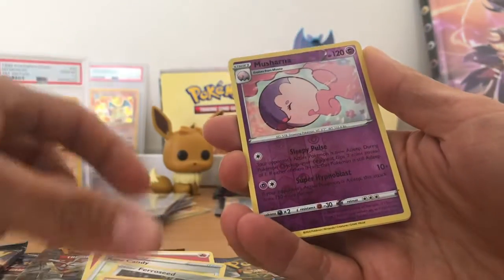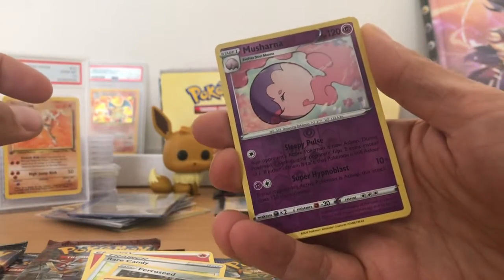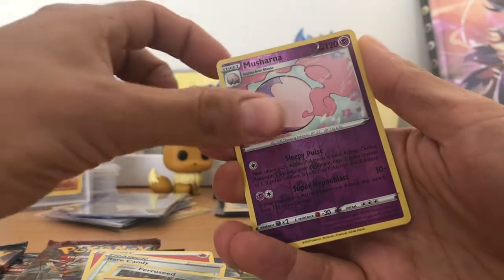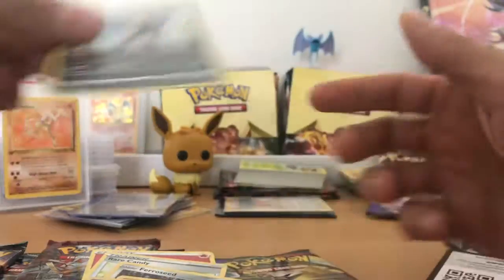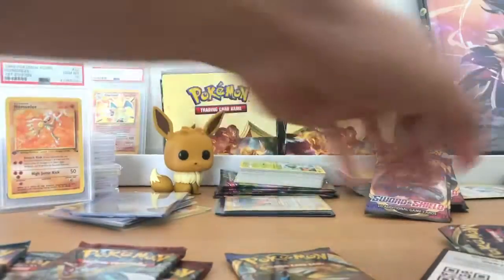Silly Cobra. Oh, the Reverse Holo — Mushana. And the Holo Rare: Galarian Obstagoon. Take one. The Zacian Booster here.